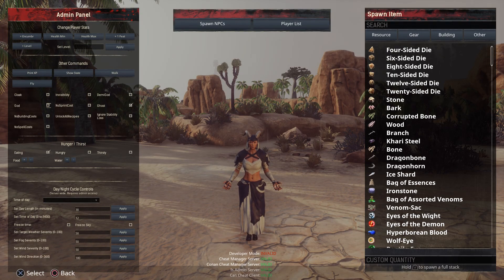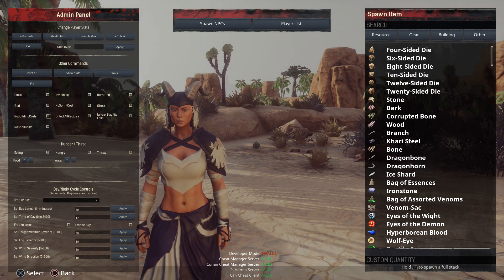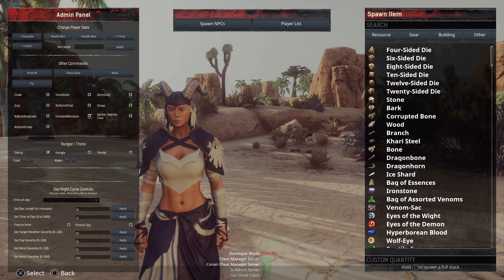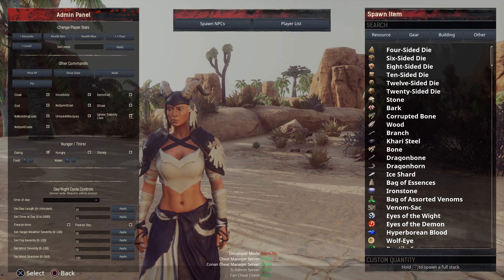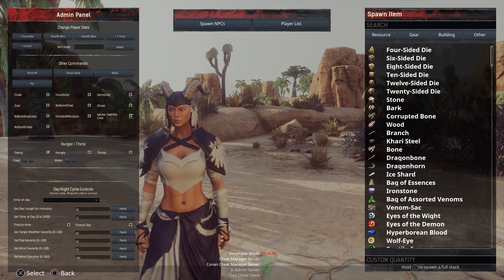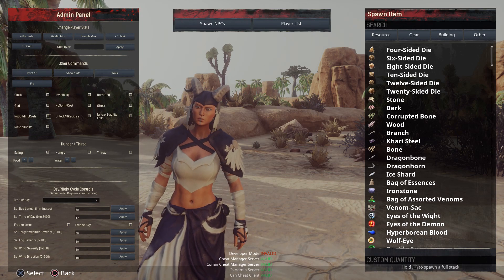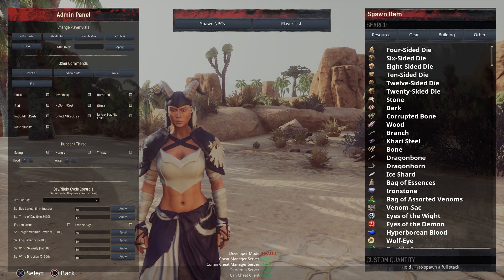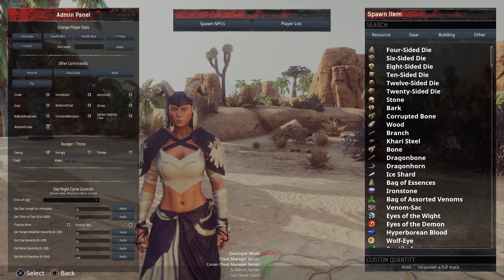Let's click out of ghost mode. Then you can do No Building Cost — if you want to build and it doesn't cost you any materials at all, you can check that. You can also unlock all your recipes if you want. And you can also Ignore Stability Loss — if this is a temporary situation, you're building something and you don't want to deal with pillars or anything, just go ahead and check that. Then there is No Spell Cost, which has to do with the new 3.0 sorcery spells — if you don't want them to cost you anything to cast, go ahead and check that.